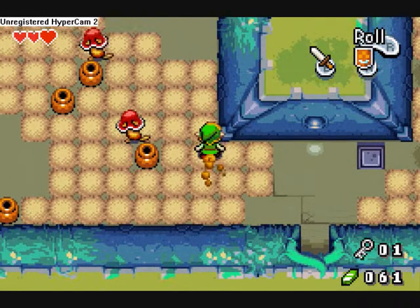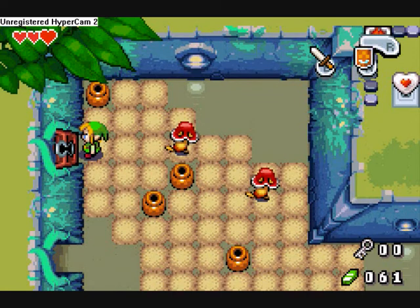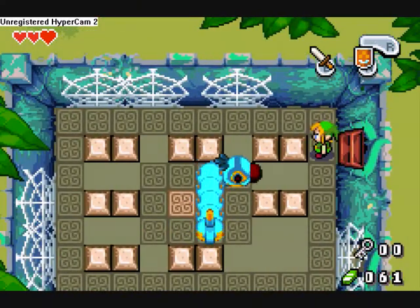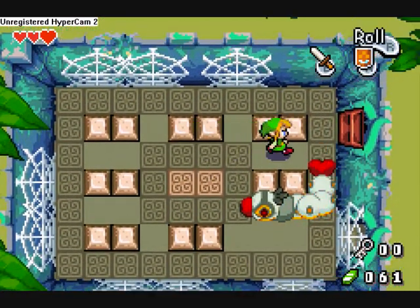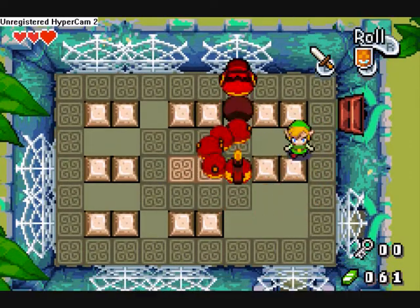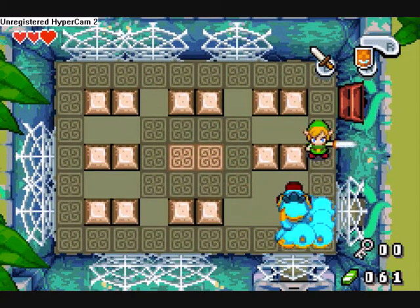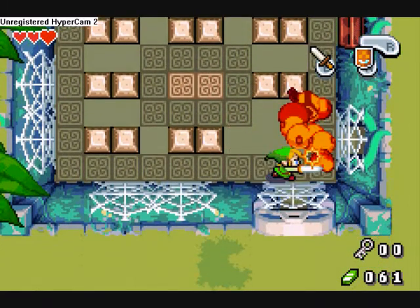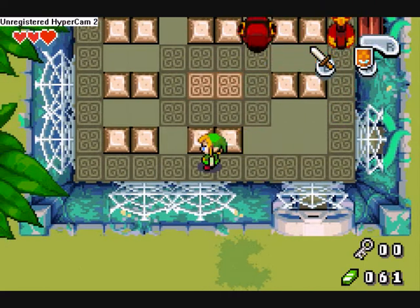We've now got the small key, and after aimlessly wandering around I remember I'm supposed to go here so we can fight... a caterpillar! And this is where it picks up, folks. The best way to defeat him is to hit his nose and then smack his tail when it becomes a heart. You can only do this a number of times and then he starts to imitate Wriggler and goes all red and angry.